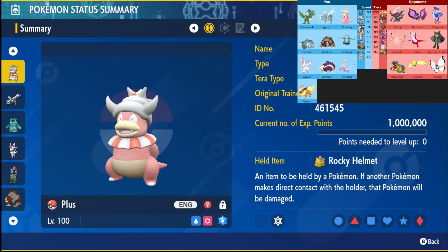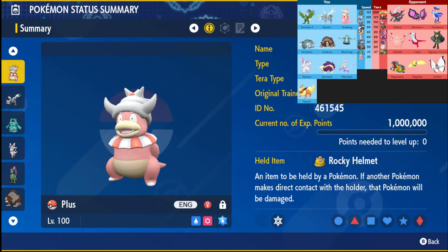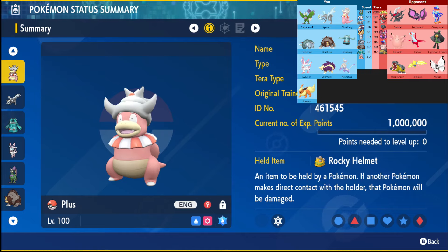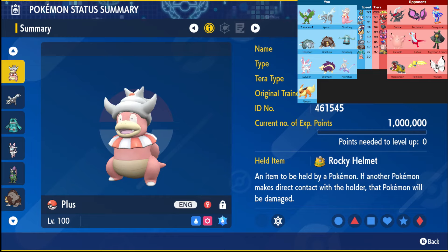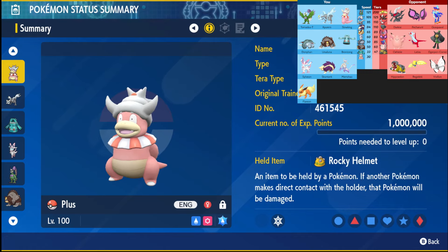Looking at his team, he has a Darkrai, a Petorunt, Klawf, Clefable, Latias, Ogrepawn, Cornerstone, Hippowdon, Regileleki, and Vivillon. The big threats of course being Darkrai, Ogrepawn, Cornerstone, Klawf can get out of hand, Clefable can be annoying, and Petorunt — it's a Petorunt.